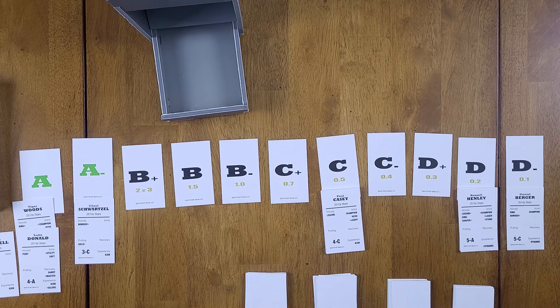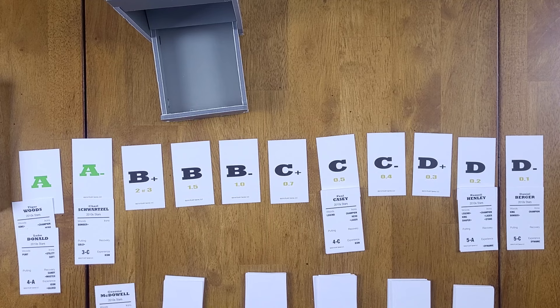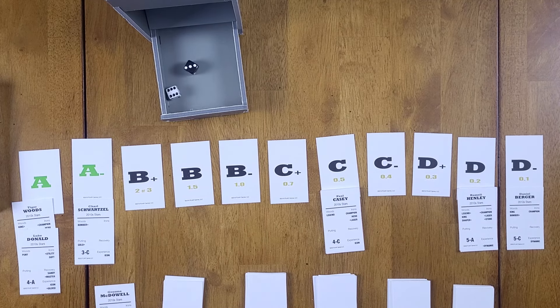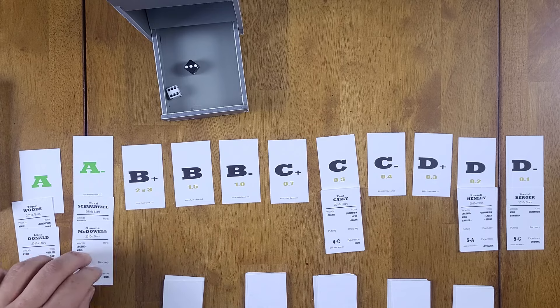I also need to roll for our eighth stack, which is Graham McDowell. He gets a 36 — top golfer contends with A-minus. So he's A-minus and goes into that pile.